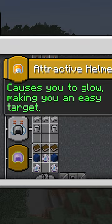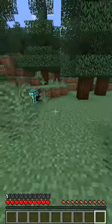It causes you to glow, making you an easy target. What? I am going to glow myself? What a false helmet. Next, we are going to make a lucky hat.